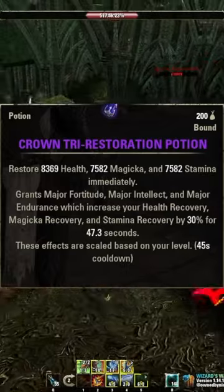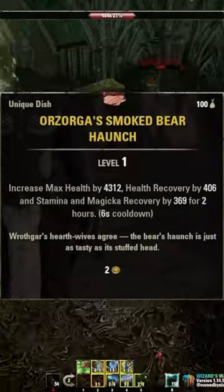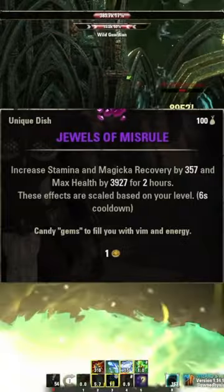Then use Tri-Stat Recovery Potions so you don't run out of magicka and stamina. And use Orzorga's Smoked Bear Haunch for food, or Jewels of Misrule if you're on a budget.